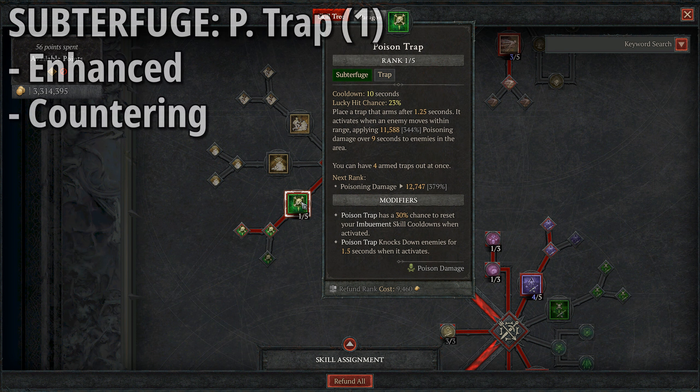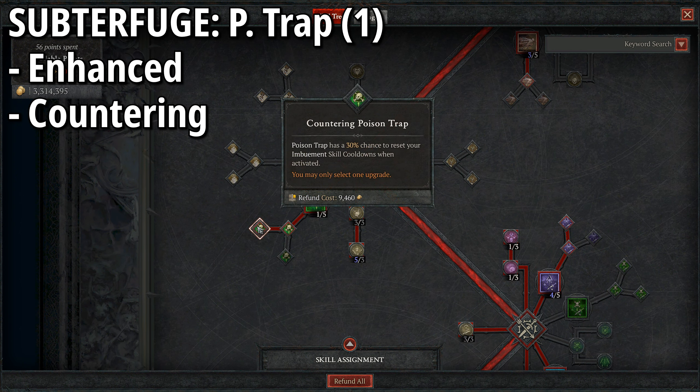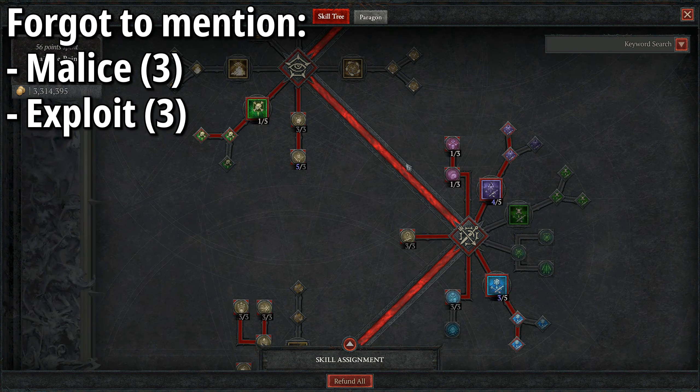Moving into subterfuge skills, we pick up Poison Trap. It's a great way to start resetting our imbuement skills, do some crowd control, extra damage, and knock enemies down. We take one point for decent damage, Enhanced Poison Trap to knock enemies down for 1.5 seconds for breathing room, and Countering Poison Trap — a 30% chance to reset our imbuement skill cooldowns. Because we have two imbuement skills, that's great double value.